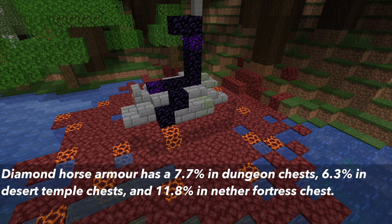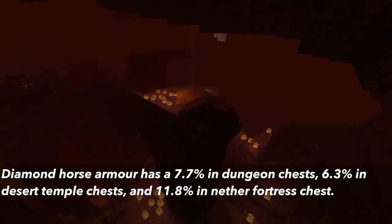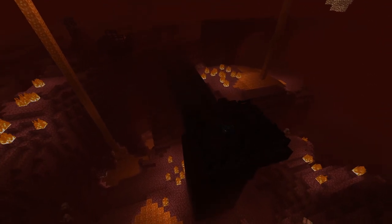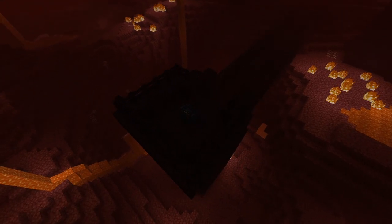Diamond horse armor has a 7.7% chance in dungeon chests, 6.3% in desert temple chests, and 11.8% in nether fortress chests. To sum that all up, there are a lot of different chests that horse armor can appear in, and the chances decrease with gold and then diamond armor.